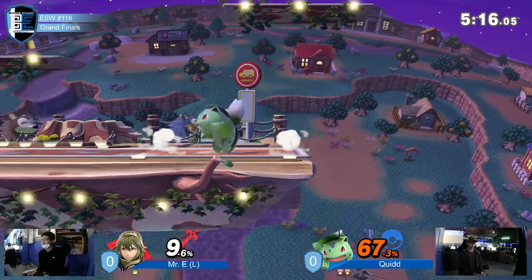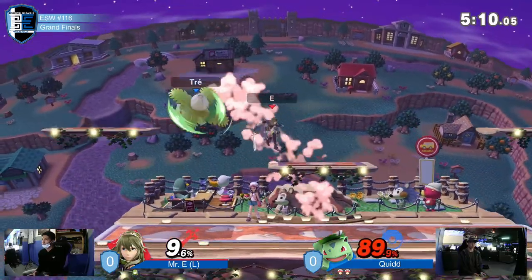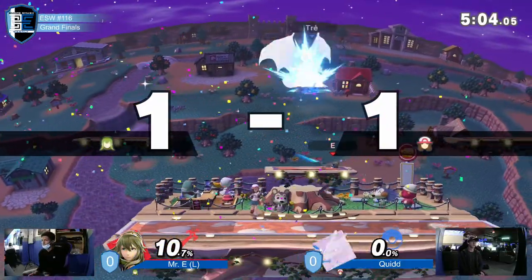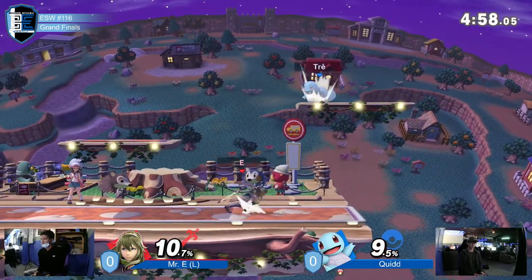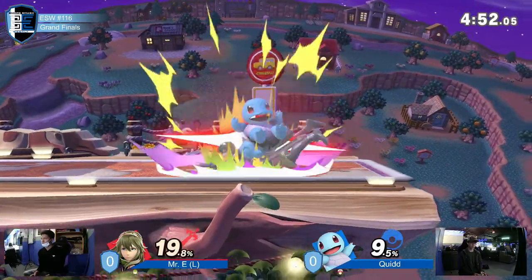He's been jumping aerial to get off ledge, so I'm very surprised he caught that. Mr. E just trying to get anything back. F-smash just great there — reset the stocks. It's still a super close game, really anyone's game at this point. I expect to see a lot of spacing with the aerials and disjoints, because definitely going to try to get the edge off in this game.